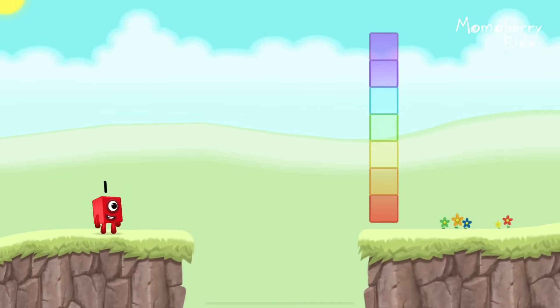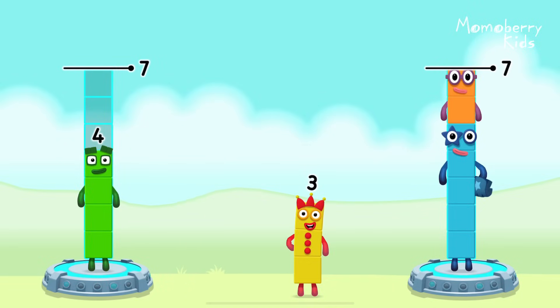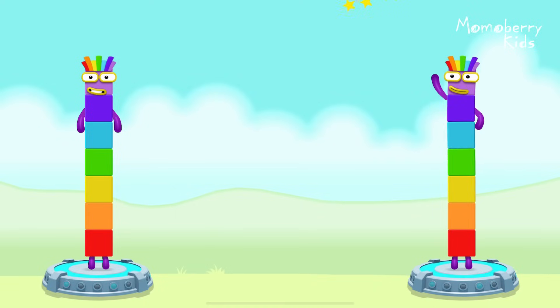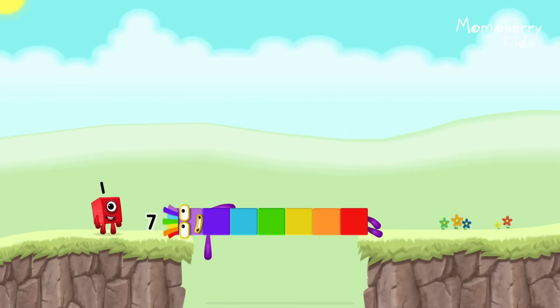The number blocks need to make 7! Share the number blocks evenly to make 2 groups of 7. Choose 5 and 2, and 4 and 3 — you got it! 4 plus 3 equals 7, and 5 plus 2 equals 7. Seven equals seven. I am seven. Great.